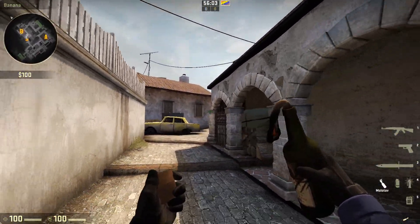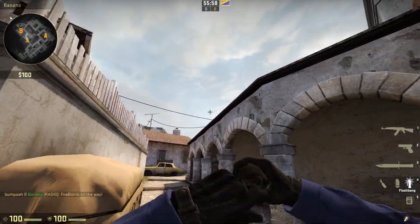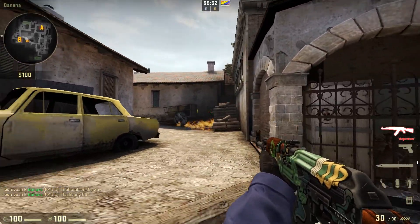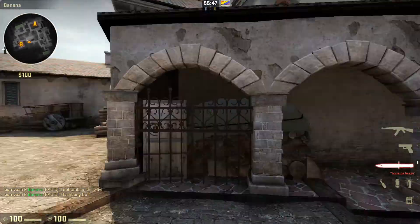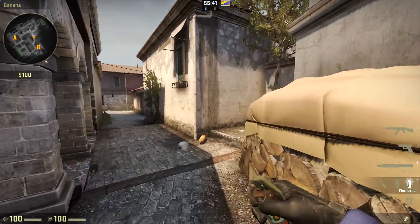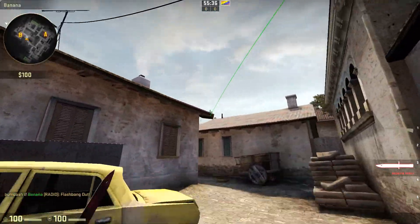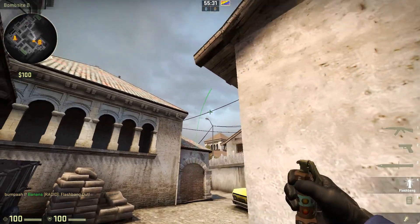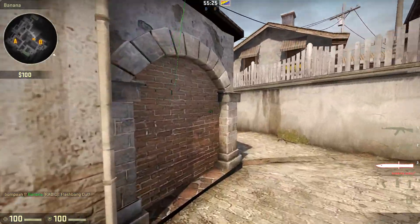To counter that setup, one player would molly out sandbag, and the other would play back here and flash the corner. So the guy at the corner would be blind, and the guy at sandbag is going to have to run out and try to get back into cover without getting killed by the guy peeking after the flash. Just this flash right here — flash hits the corner, this guy's blind or running away. It keeps him from peeking that angle, and effectively allows your teammate to peek and kill whoever is possibly at sandbag.